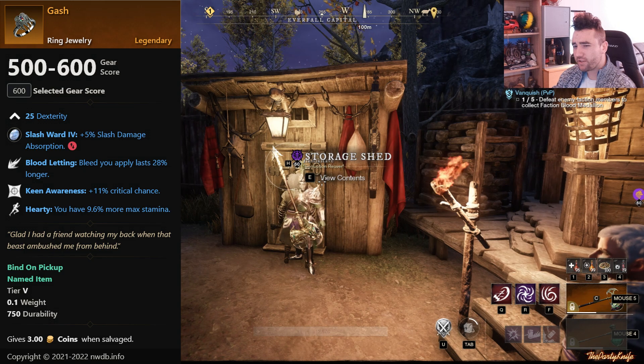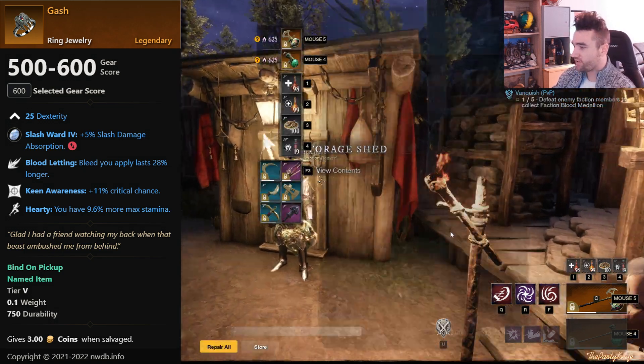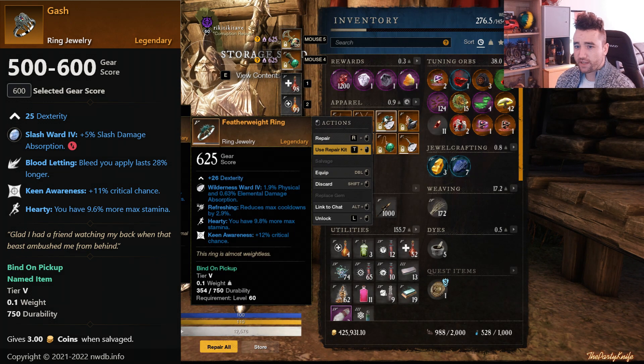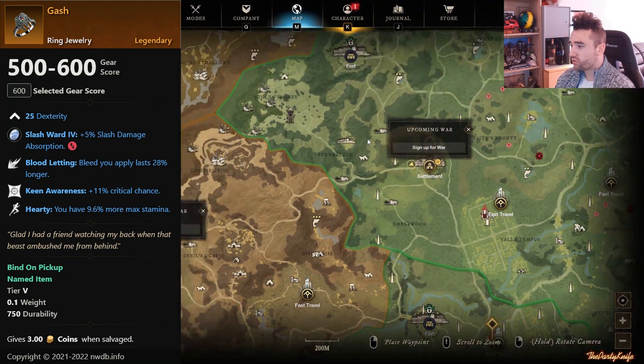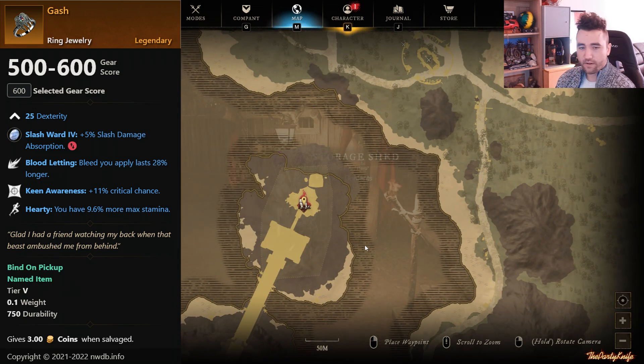Lastly, we have a ring called Gash, which I don't have either, but it has Bloodletting, Keen, and Hardy — very similar to the Featherweight Ring, but instead of Refreshing it has Bloodletting, which is essentially Bleed. Gash drops from a guy named Bornvarn here in the Eppenscale.